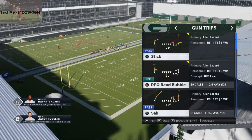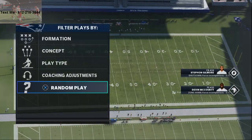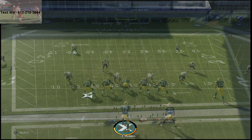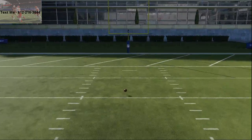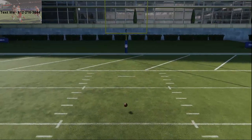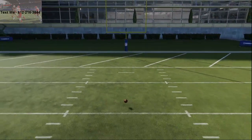The formation is Shotgun Trips and the play is Sail. We're going to go against random defenses. It beats man, it beats zone — they're literally going to have to user this on their own. It's pretty much good anywhere from the 15-yard line and in, and it's best right about here.